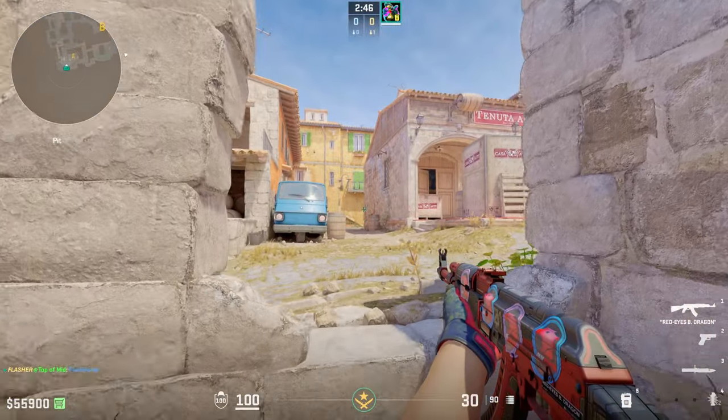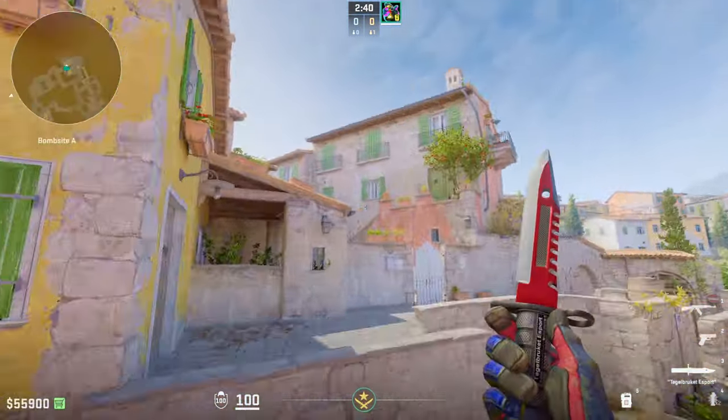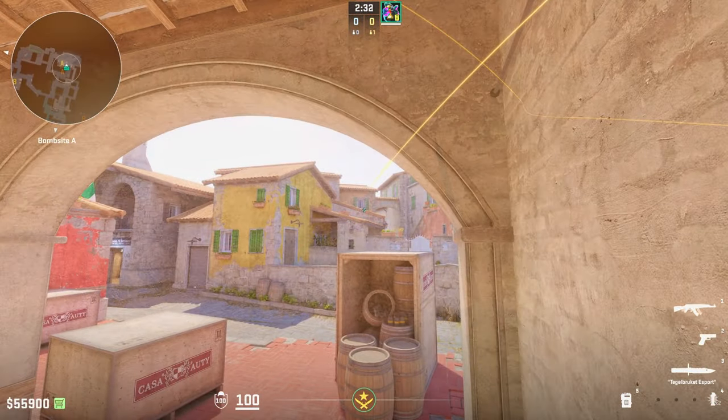Next position — we're going to go into pit, one of my favorite positions to play. Absolutely white-screened by this flash. And as you can see where it lands, it blinds graveyard. If there's a player just even on site, they're getting hit by this. Ninja's getting destroyed by this flash — it's so effective.